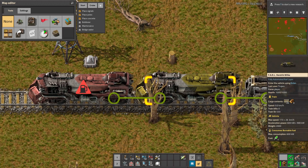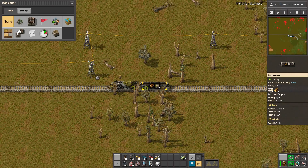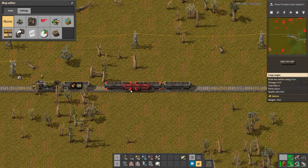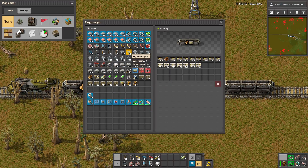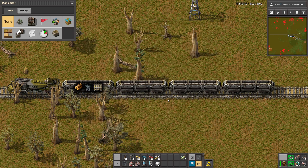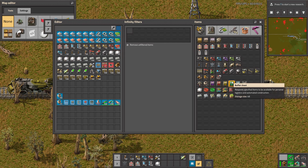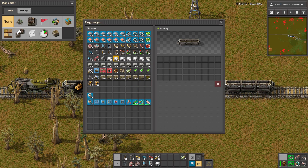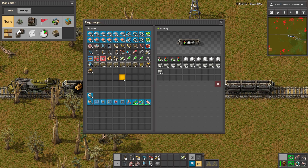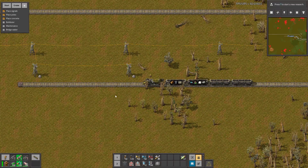It's basically the same train, but it's not about how the train looks — it's about its functionality. So let's add some cargo to it and put some stuff inside, like rails, big electric power poles, and maybe some lamps, because lamps are good. And let's use the signals. So let's put everything inside — you take this, that, and a bit of that.